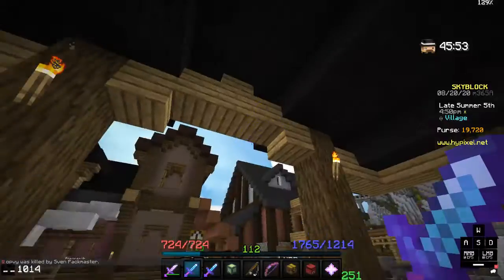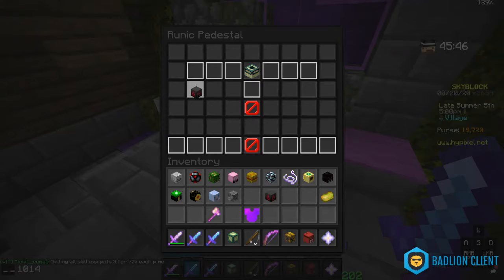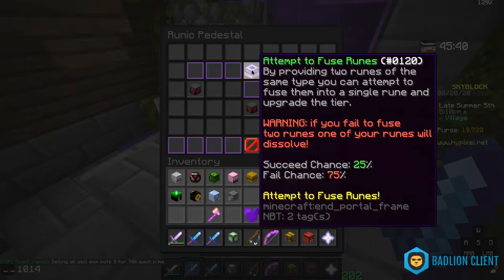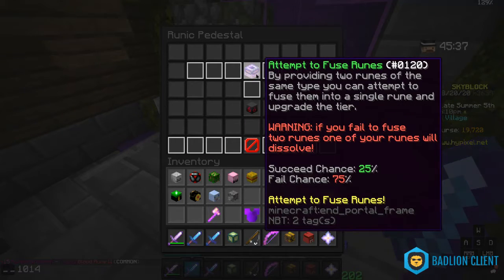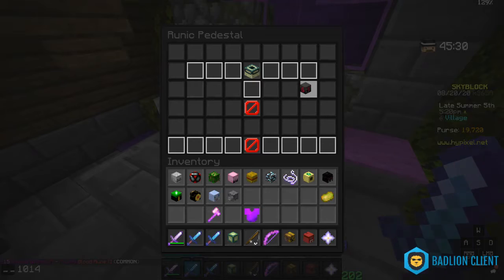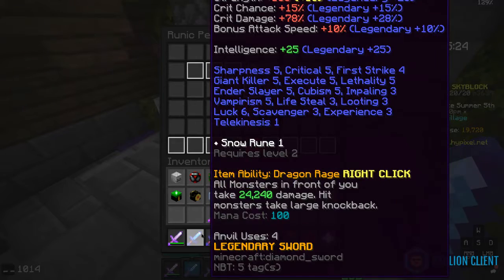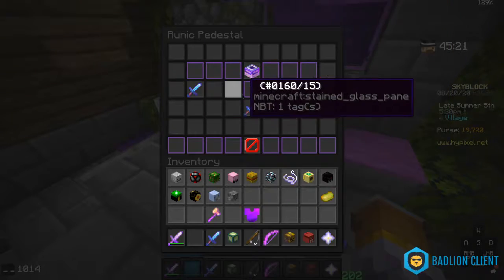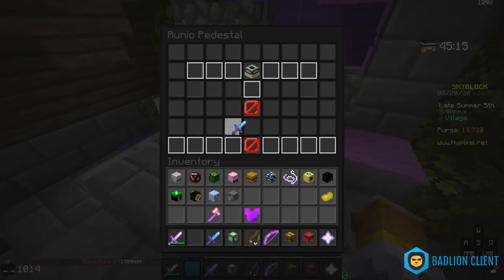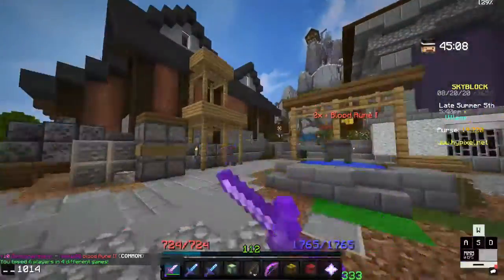Let's go put these on together. We need the rune pedestal over here. I don't like that we have to do this because it never works for me — never works. Okay, I guess today we got extremely lucky. Let's put it on — probably the dragon sword for now. Hopefully it gives this item back because I don't want to... Let's try. There we go! We have our dragon sword, we have our dreadlord sword.